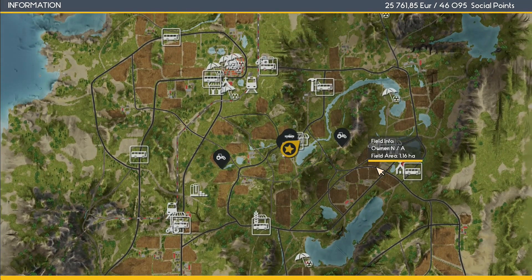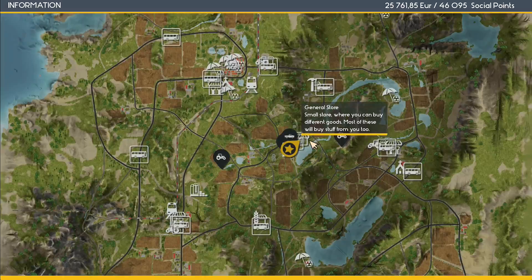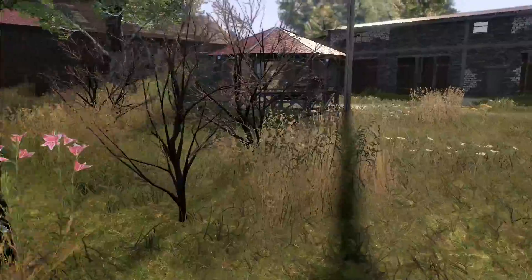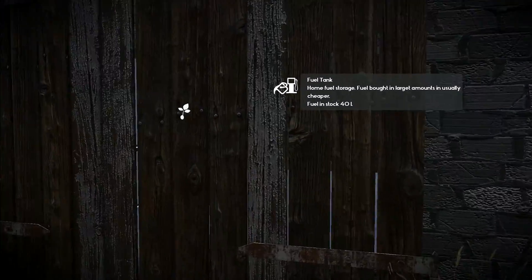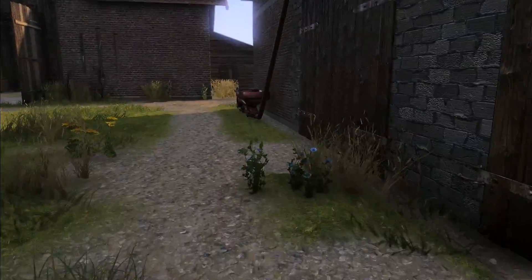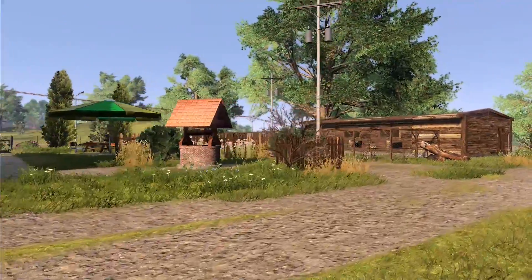Do we have fuel here on the farm? I've got a pantry, a bed, chickens. Where is the nearest fuel station? I think fuel is actually a long way away. But wait - there's a home fuel tank with 40 liters in stock. I can get fuel sent here as well.